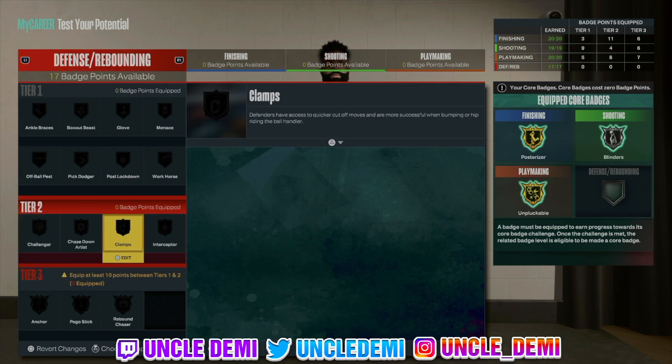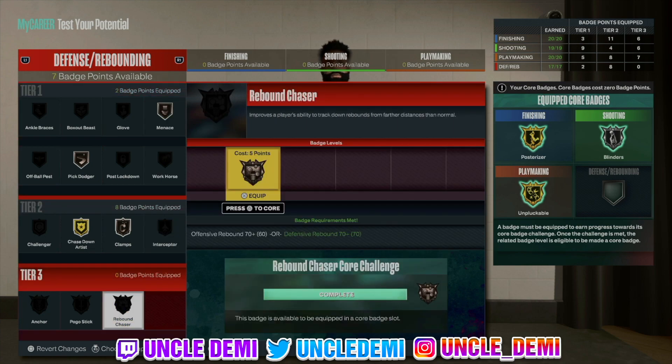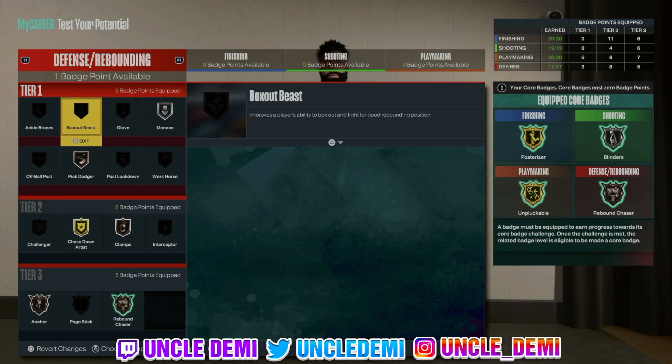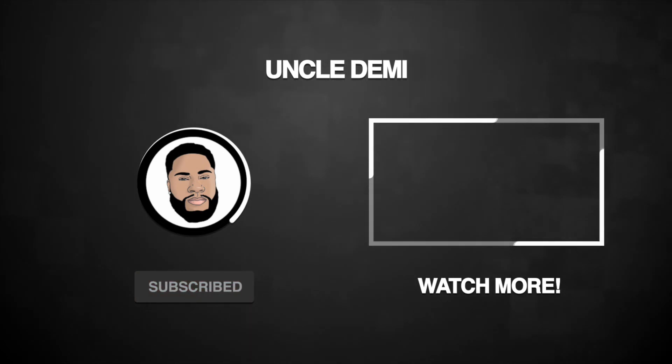On the defensive side, you want to get your clamps, of course you want chase down — that's 8, 9, 10. Let's get 2 right here for pick dodger. Down here, what we want to get is core rebound chaser. Obviously get anchor — you want both of those. Then come back up and we want to get menace. If we don't have pick dodger we can get glove. But regardless, you're going to have a lot of fun with this build because of the finishing. It's called athletic finisher — there's so much about that being a rare build, and it's also a pretty competitive build. So there you have it, let me know in the comment section what you think about this build. This is your favorite Old Head Uncle Demi, I'll be back really really soon with another banger — tomorrow man!